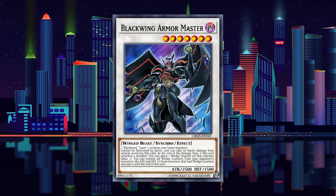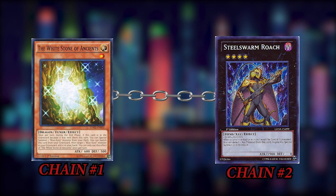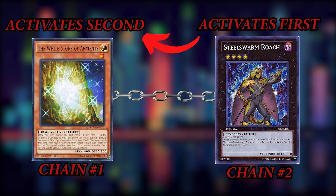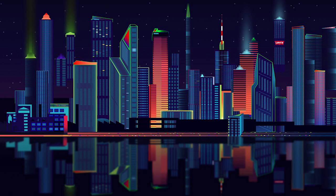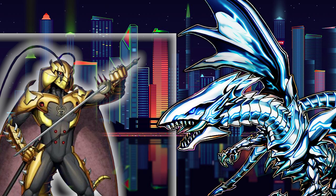Synchro Monsters are technically bringing themselves out because of how the game mechanics of needing to send the appropriate materials to the graveyard works. Going back to the Blue-Eyes example, Roach can't negate the summon of Blue-Eyes summoned by White Stone of Ancients' effect because he can't negate Ancients' effect. White Stone of Ancients would be Chainlink 1, and if Roach could negate this effect, it would be Chainlink 2. But think about how chaining in Yu-Gi-Oh! works — after the chain is complete, it resolves backwards. So in this hypothetical, Roach's effect would happen first, but there's no monster being special summoned yet because White Stone of Ancients' effect hasn't resolved. There's nothing to negate, so Steel Swarm Roach just can't do this.